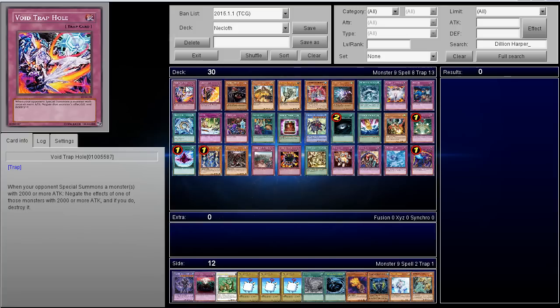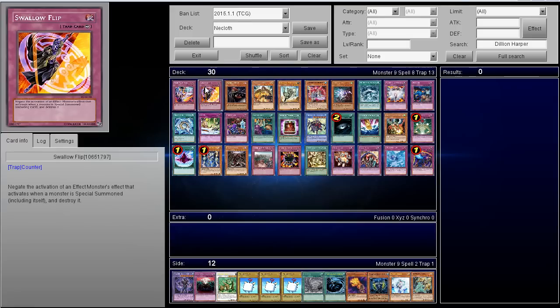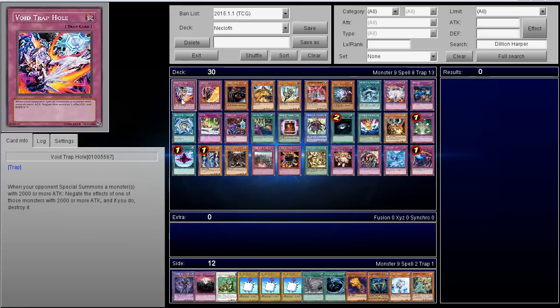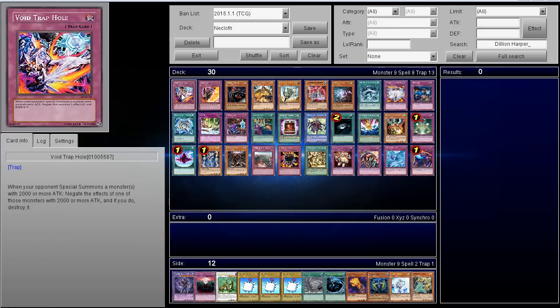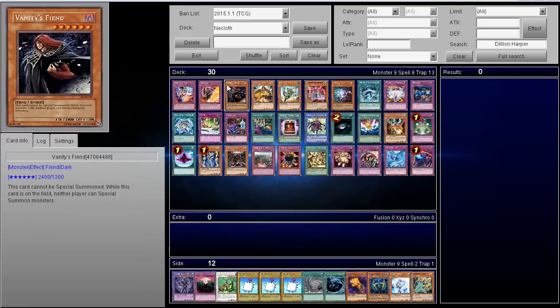First off, if you're playing trap tricks and haven't bought into another archetype, Void Trap Hole is a cool option. When your opponent special summons a monster with 2,000 or more attack, you negate its effects and destroy it. There's also Swallow's Nest — sorry, Swallow Flip — which essentially does the same thing but without the attack restriction. Void Trap Hole is better because it doesn't require the monster to activate an effect, whereas Swallow Flip has to negate the activation. If you don't have Void Trap Hole, Swallow Flip works, but Void Trap Hole is excellent because sometimes effects still go off through Torrential or Bottomless.